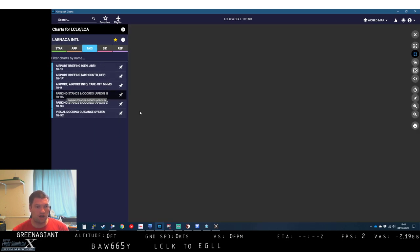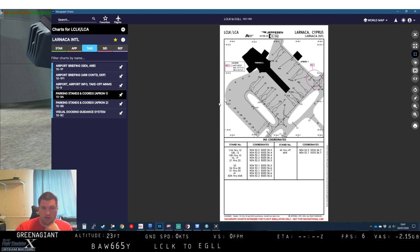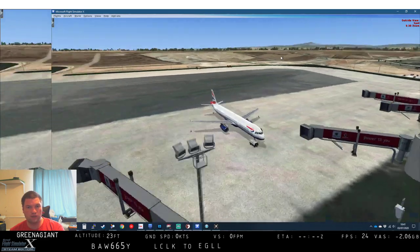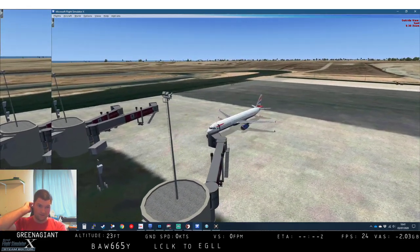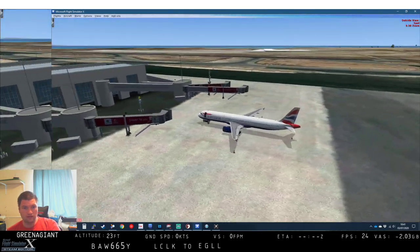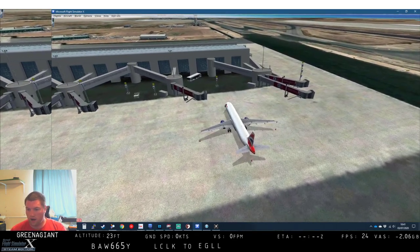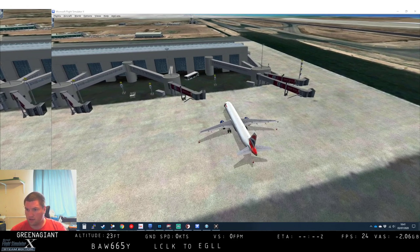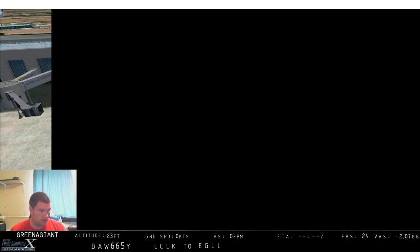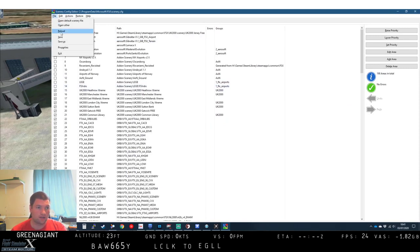If we have a quick look at the charts — there we go, it has just loaded. I've spawned us in at Gate 26, which is where we finished up yesterday. We'll come back to those charts in a moment. I've just reinstalled the Larnaca scenery and rebooted. It's still completely and utterly balked and I don't know why. If I knew why, I could fix it.